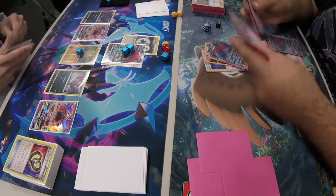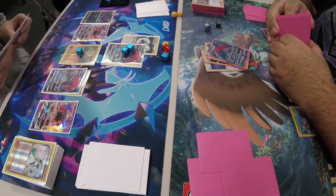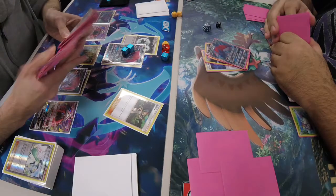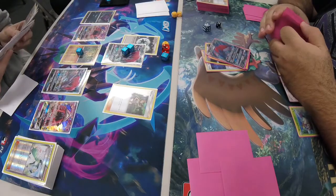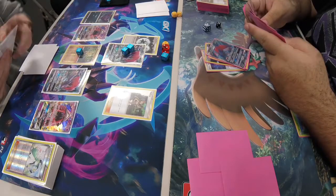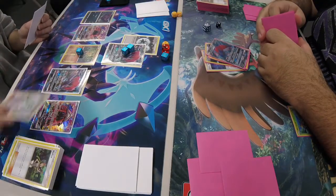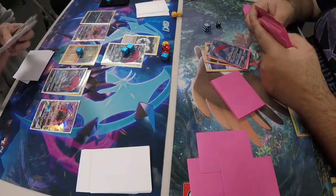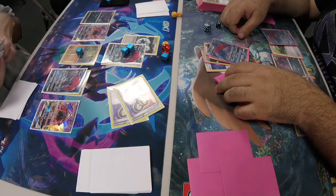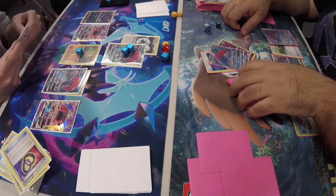Now it's Jackie's turn. He trades, getting rid of that N — no use for it now that he's ahead. He plays Mallow to grab two cards and put them on top of his deck, then adds them to his hand with Trade. He's grabbing two puzzles, more than likely to pick up that Enhanced Hammer, get rid of that DCE, and grab another tool. We see the Hammer, and then Riotous Beating for 120.